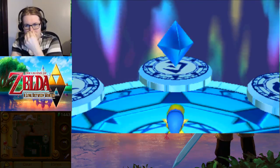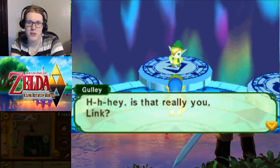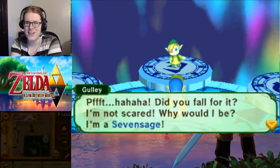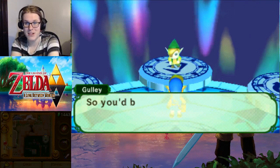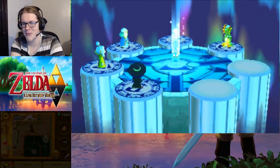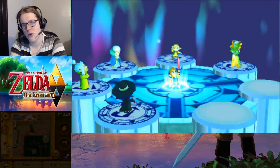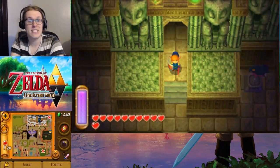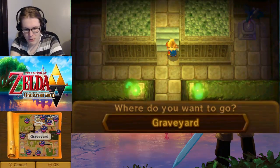There is one more thing I do want to go do for this part. We picked up our third master ore, so we do want to go find our last one, which isn't in a dungeon. For finishing off this part we're going to head over to the graveyard. The sage says: 'Is that really you, Link? I'm a Seven Sage - you better make sure you rescue all seven of us Seven Sages.'